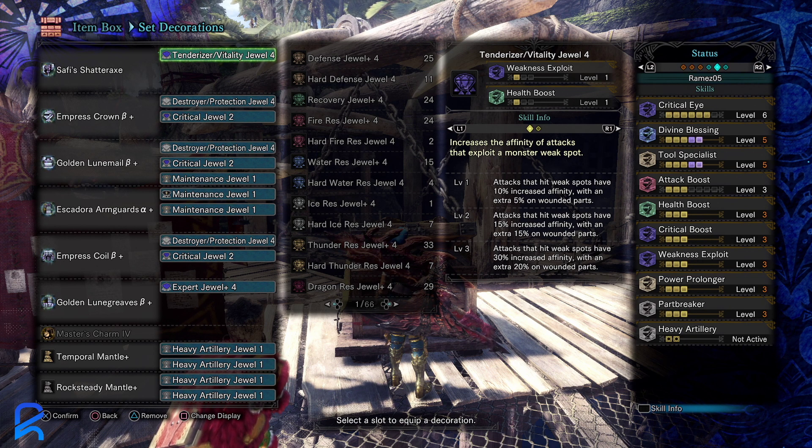I wasn't able to fit agitator or a fourth attack or a seventh card, but you should be fine. As long as you're zero sum spamming, you're doing this build right. It's a build specifically for that playstyle, but you can do it with any switch axe — you just get the most out of it with the tool specialist.